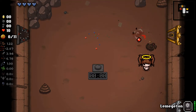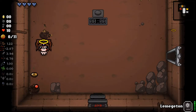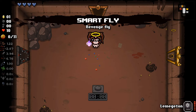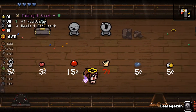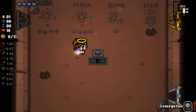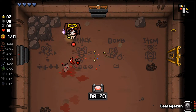Getting hearts in this mode is a little bit more tricky, since we'd have to buy them or rely on health ups, so probably not gonna happen as frequently. We use the book once for a smart fly, which is fine - not the best, not the worst. There's probably worse items. Either way, we have an item.